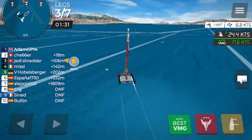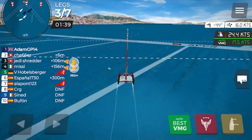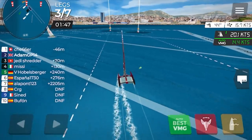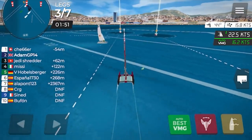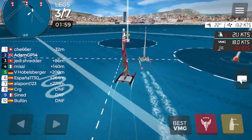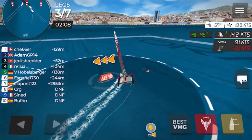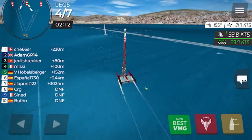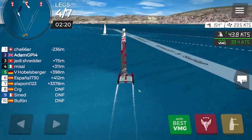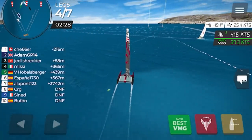Normal sailing rules apply — port, starboard — though there are a few differences. There are no protests in e-sailing unlike normal sailing life, so if you get a penalty even if you don't agree, you've got to just take it. A penalty doesn't require turns in this game — you just get slowed down for 10 to 12 seconds, no 360s needed. I'm heading up here to try and make this mark — probably not the best move. Now on the downwind leg.